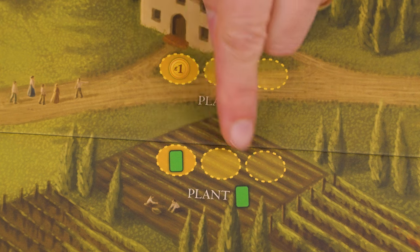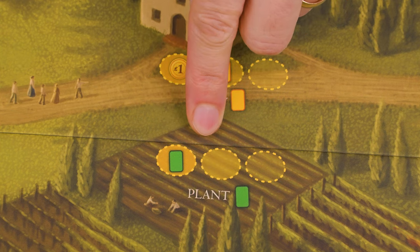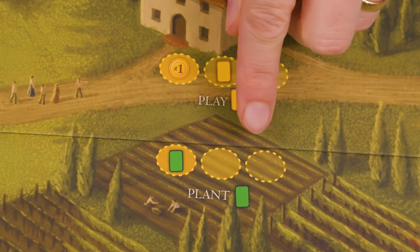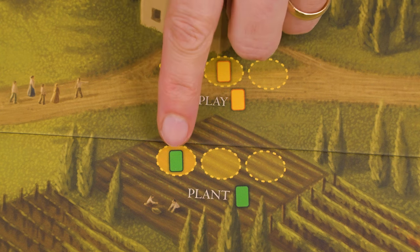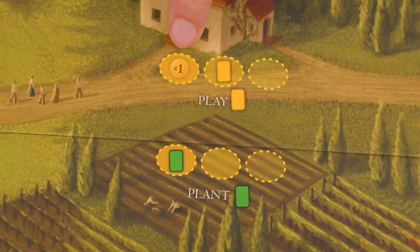The action spaces and bonuses work the same way even though their shaded opacity has changed. In a two-player game, only the first space can be assigned workers. The two leftmost spots are available in three to four player games, and all of them can be used in five or six player games. You'll also notice that some bonuses have changed position and aren't necessarily in the center space anymore, and some even have more than one bonus space within the same action.